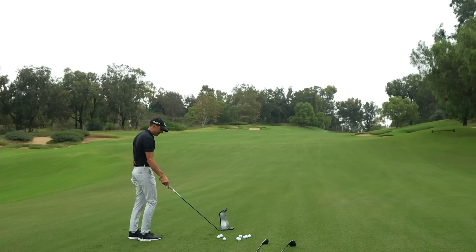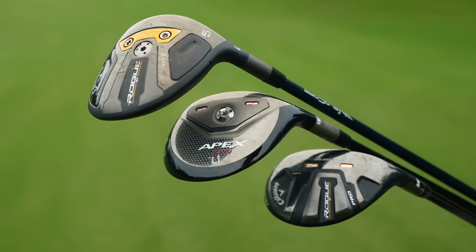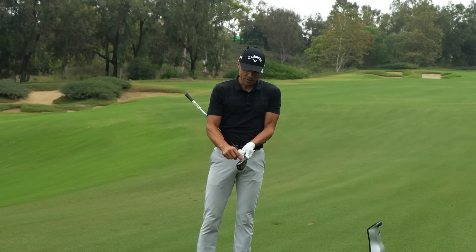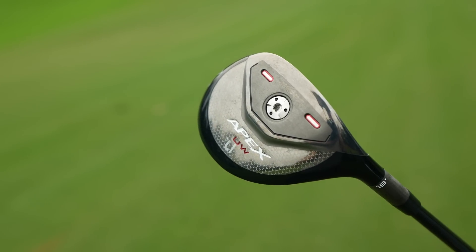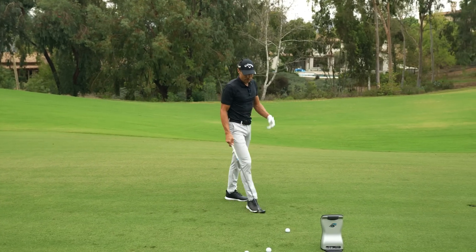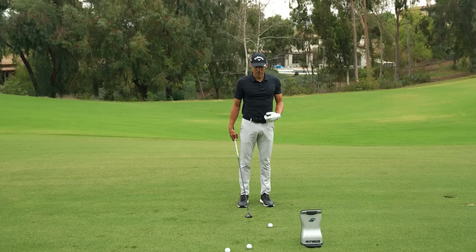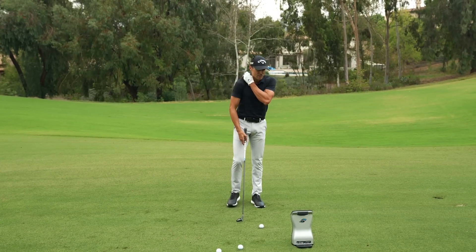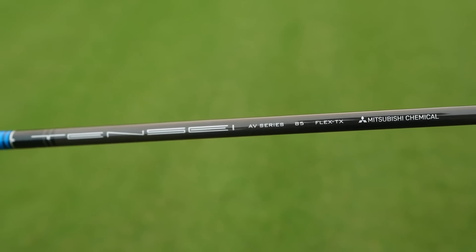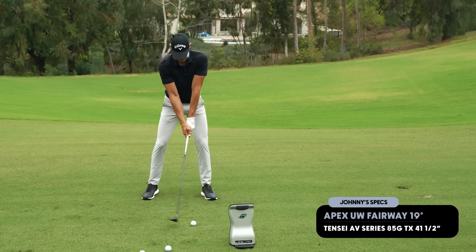Now I'm going to get to the Apex UW, which sits right in between all of these clubs. On tour, the reason why everybody loves this club is because the spin stays the same out of the top of the club as it does at the bottom — it's got a very consistent spin face. You don't really get any heaters with this thing. For example, for Xander, if he smokes one, he'll get 245, but the stock one goes 238 — it gives him a nice tight yardage window. Tensei 85TX AV Raw Blue — let's see what this does.